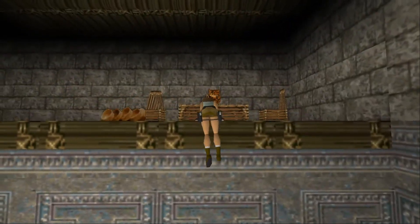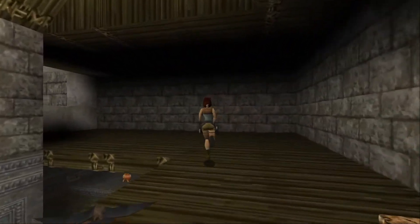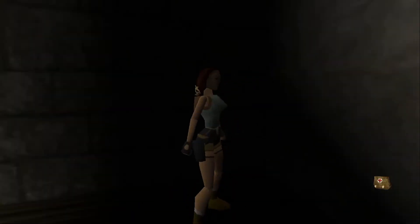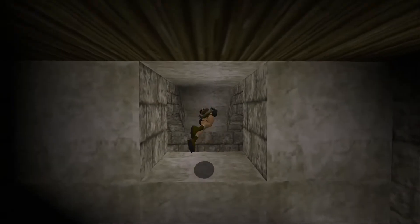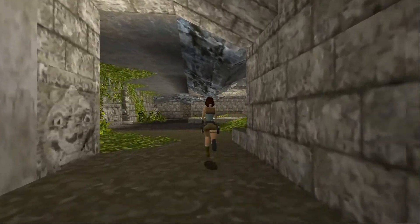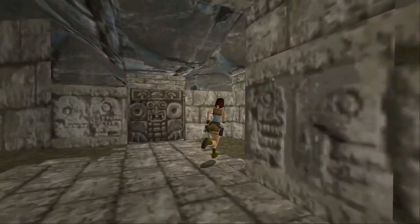I think there's two bats — nope, three bats. There's three. There is a big mana pack here in the shadows. And there is another bat — two bats. Now is the time to use the Skeleton Key.